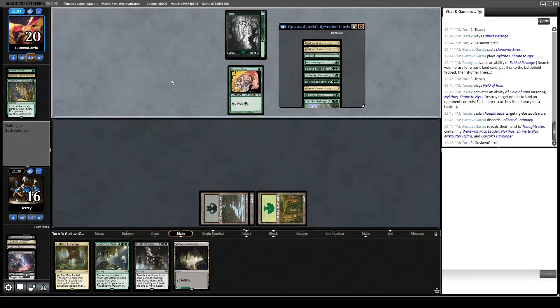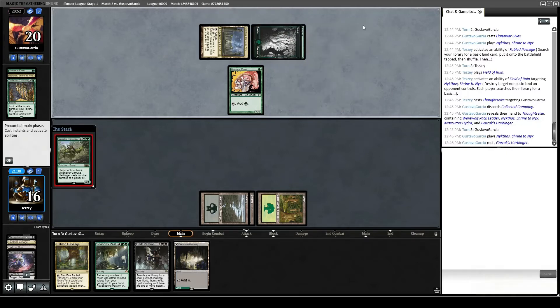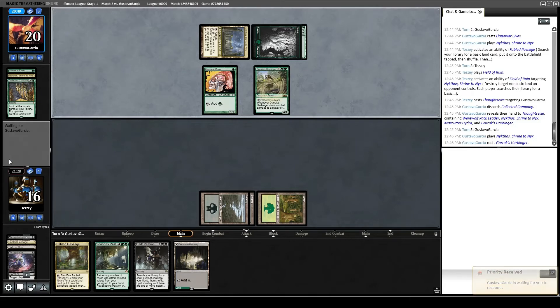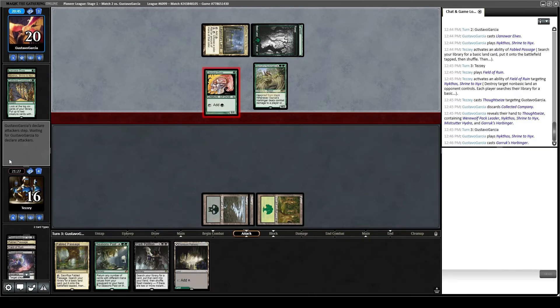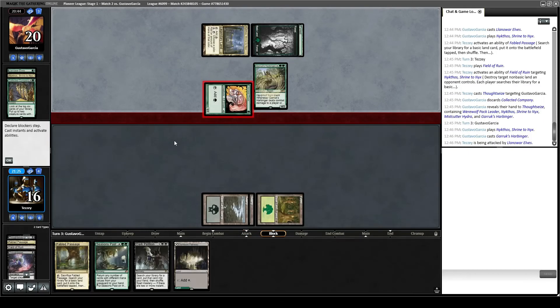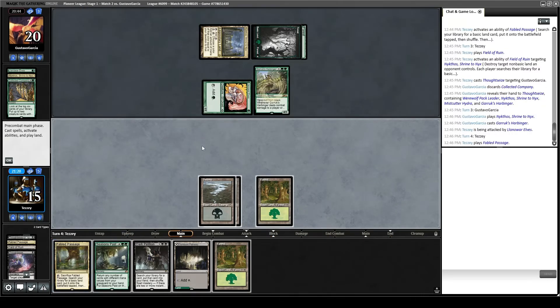Normally I'd be more worried about Harbinger but I'm sort of planning on wrathing soon anyway, because they're going to get creatures eventually no matter what — we can't really stop that. The deck's just full of them. Yeah, we'll take Coco. Pass the turn. They're going to be up to four mana this turn with their other Nykthos. They have a Werewolf Pack Leader, a Mistcutter Hydra, and a Garrix Harbinger in hand, and one unknown. There's Garrix Harbinger. Nothing too exciting yet — let's pass the turn.